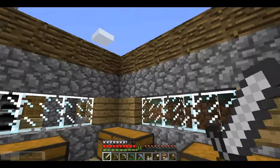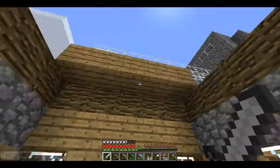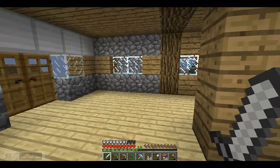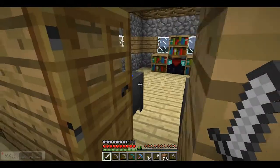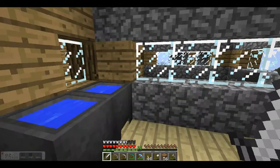I've officially put all my stuff in my storage. I need to add a roof, but there's nothing here anymore because I moved it all into their separate rooms. Here's my brewing and enchanting room. Looks awesome so far, doesn't it?